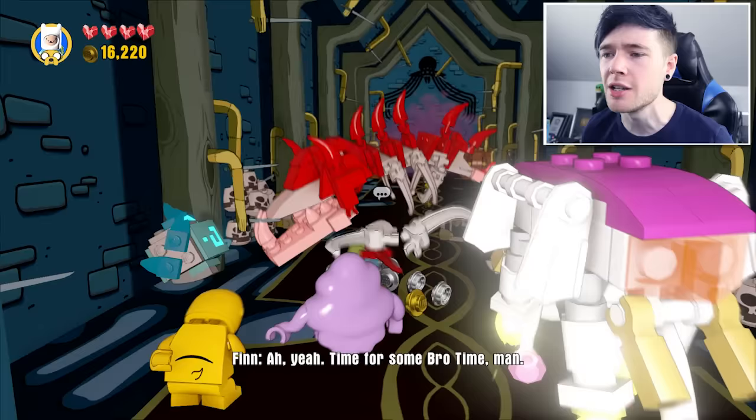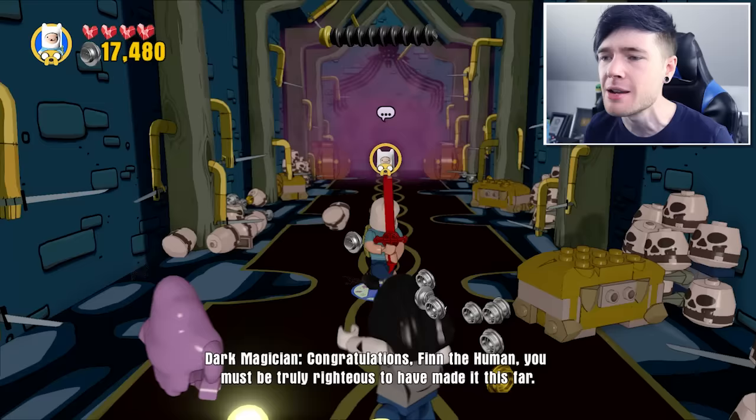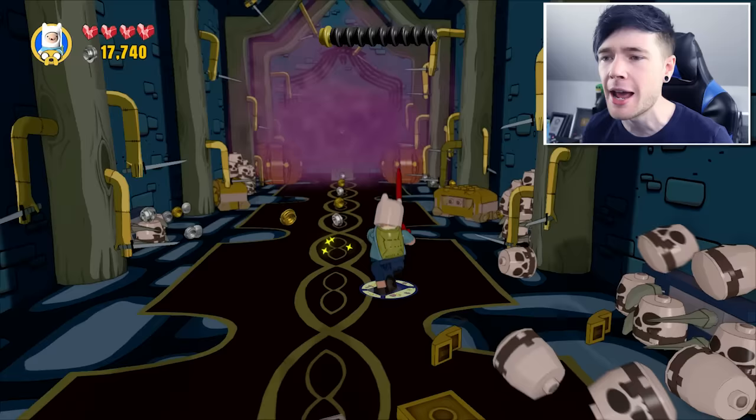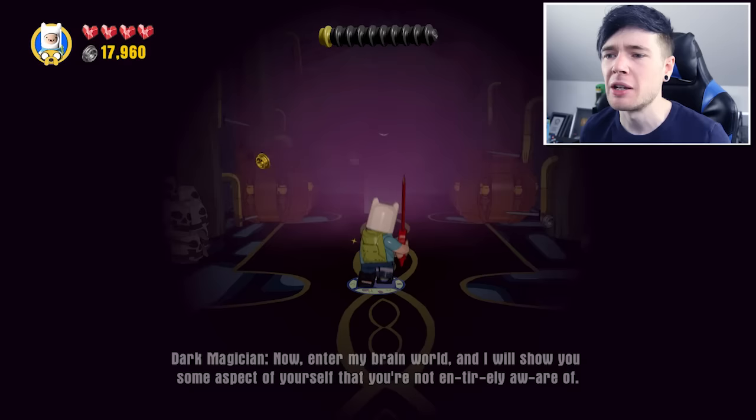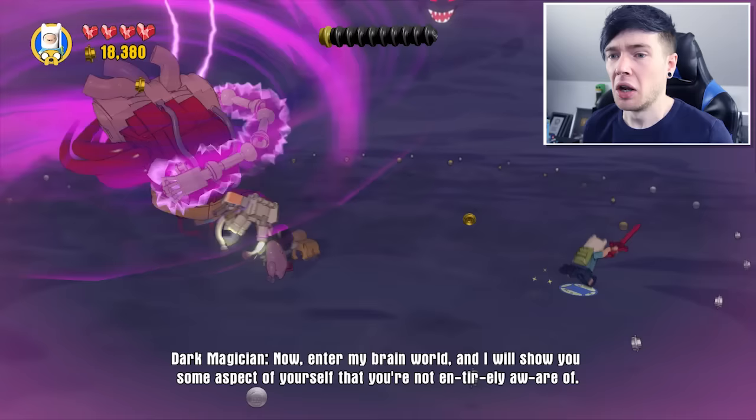Here we go! Get out of here, red dragon — you demon dragon, get out of here. This is perfect. Finn is laying down the smackdown — look at this. The demon sword is so heavy that you can't even carry it properly. This is crazy. Evil guy, we're ready to take you down. I'm a little bit scared of him actually. Evil guy: 'Now into my brain world, and I will show you some aspects of yourself that you're not entirely aware of.'